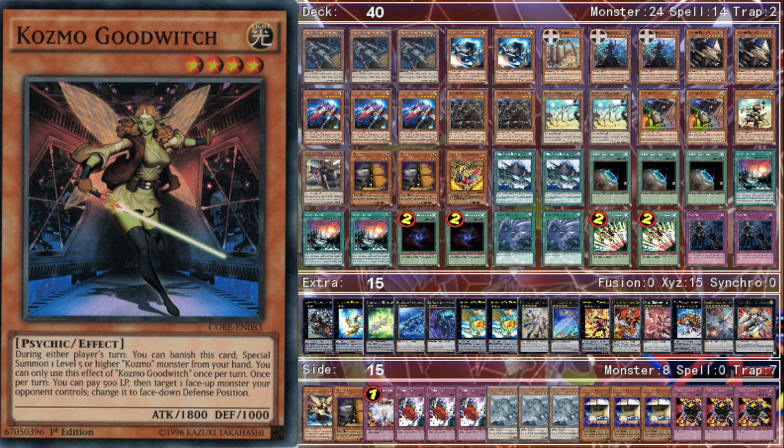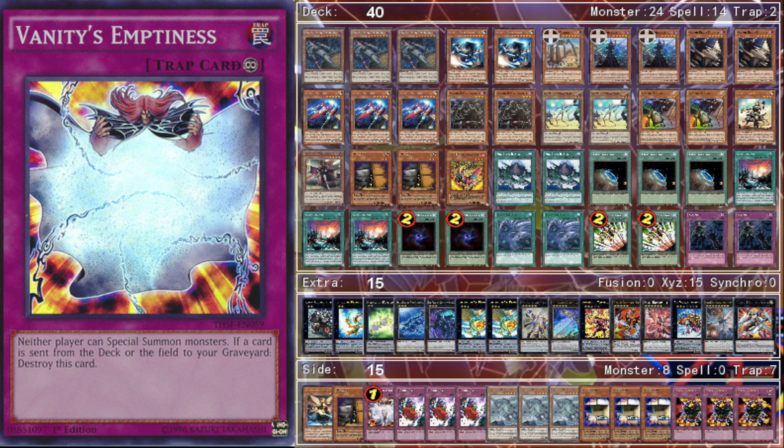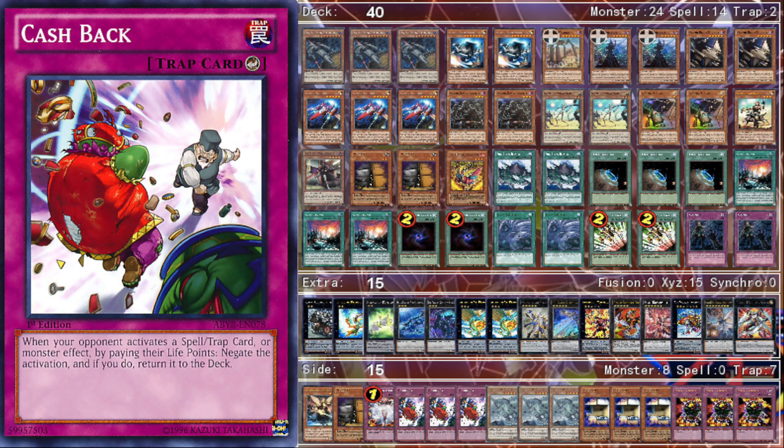I side heavily for Cosmo, so I side one Good Witch because it's really good in the mirror match to stop your opponent's Cyber Dragon Infinities or Dark Ladies. One Maxx C and one Vanity's Emptiness — I side these depending on if I'm going first or second. Going first I side in Vanity's Emptiness; going second I side in Maxx C. It's really important to stop your opponent's tag-outs with Pilots — if you can chain Vanity's to a Pilot's effect and they don't have E-Tele to chain to it, you're going to win that game.